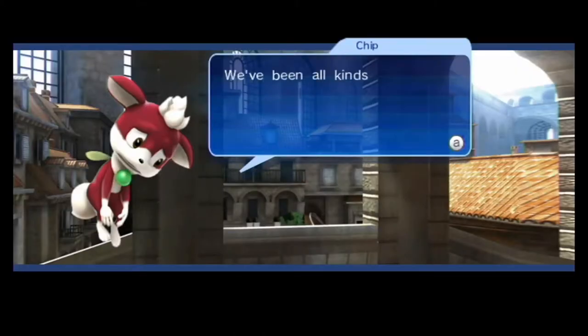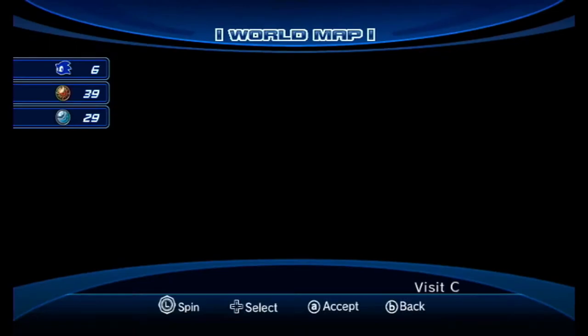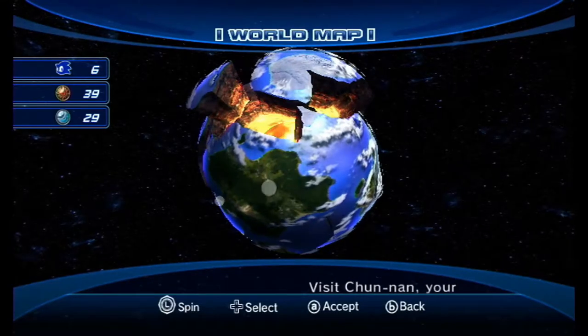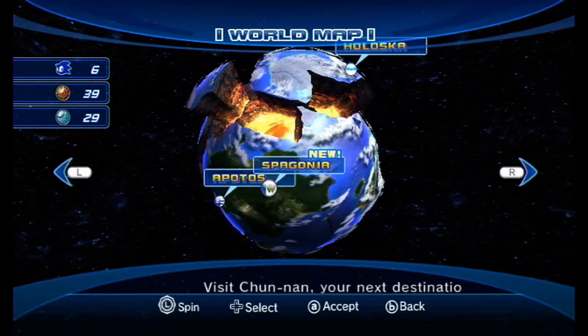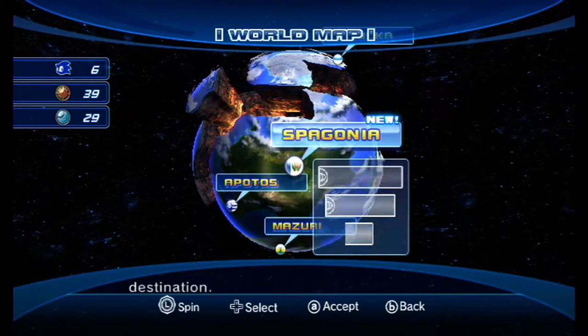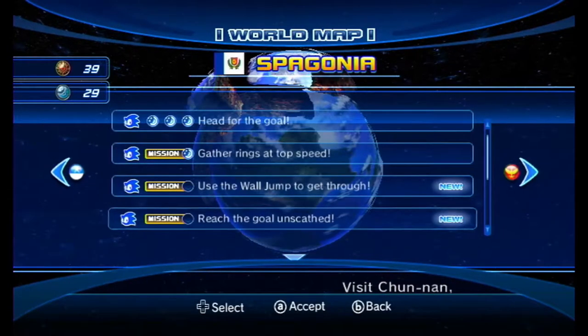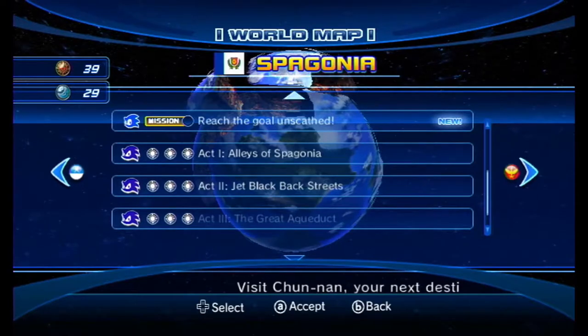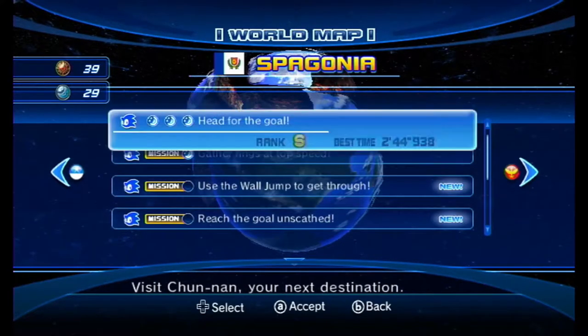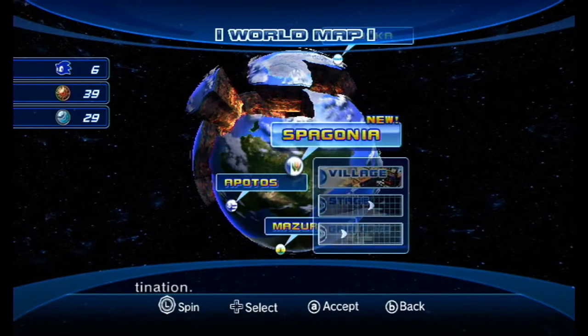And that was the end of that stage. Before we do our usual shtick and go to the HD one, let's go back and play the extra stage that we just bought, because we may as well do that now. We'll go for the Gygote to make it quicker.